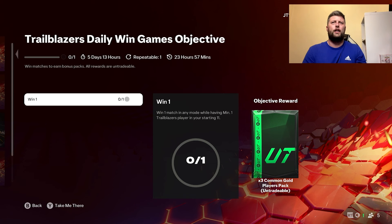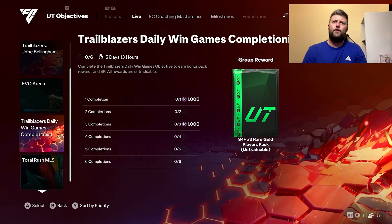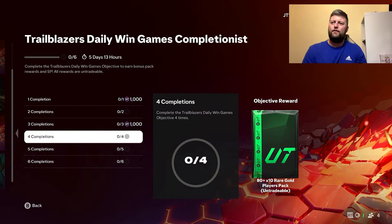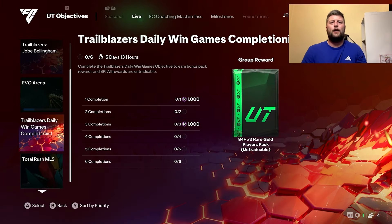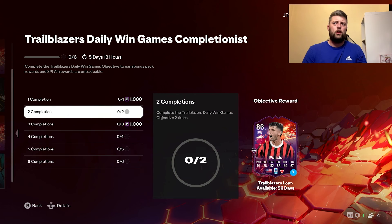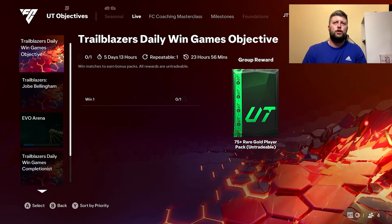Rush is probably out because it says starting 11. Squad battles, rivals, and maybe draft should work as long as you've got a trailblazer in there. It's just win one game per day for the next five or six days and you get all of that. The main things you're looking at are 80 times 10, a one-of-three 82 player pick, and an 84 times two. The Pulisic loan is a nice upgrade — he has got whipped pass.